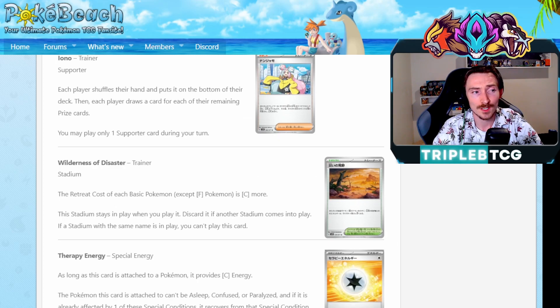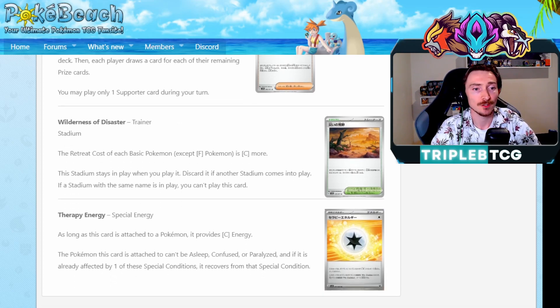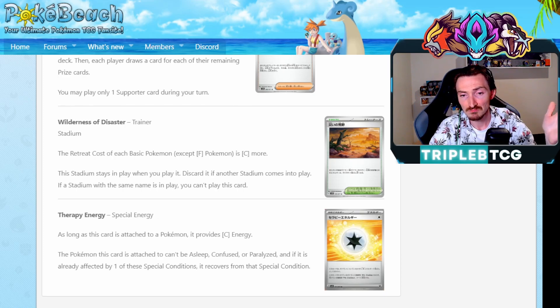And Therapy Energy - as long as this is attached, it counts as one colorless energy and the Pokemon this is attached to can't be asleep, confused, or paralyzed. You can still get poisoned and burned. But the things that are going to make it so you can't attack - it's going to negate those. So it's really good for Lugia being able to search this from the deck. Other decks can be using Wigglytuff as well to accelerate it out and a basic energy for turn. And the fact that we're going to be getting three special energies in our June set is very good because we just lost a lot of them and we need some more versatility to the format. That's it for what we're getting in Snowhazard and Clayburst.